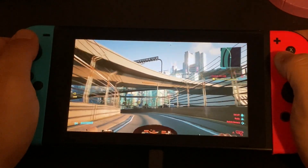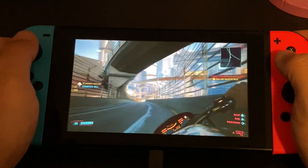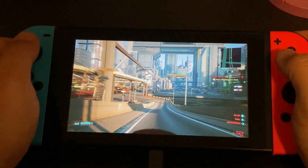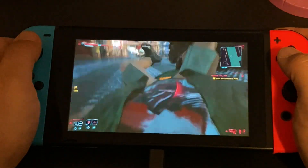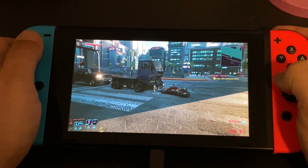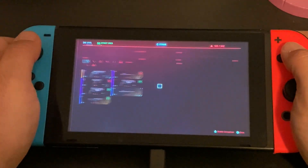One of my favorite things to do when playtesting Cyberpunk on Stadia is to just get on the bike and drive around the city — just to show you the rendering, and honestly just to enjoy riding a bicycle because I don't know how to do that in real life. Look at that awesome move I just did — some great biking right there. And now I'm just on the ground. My poor bike.